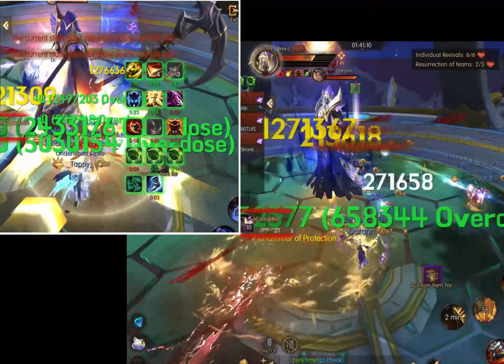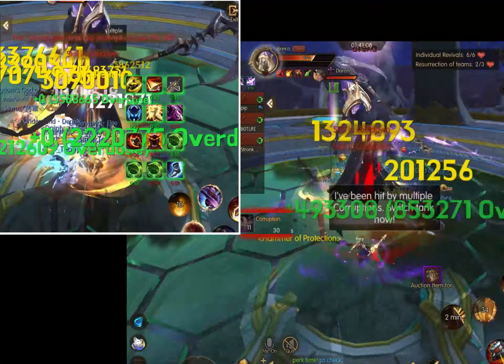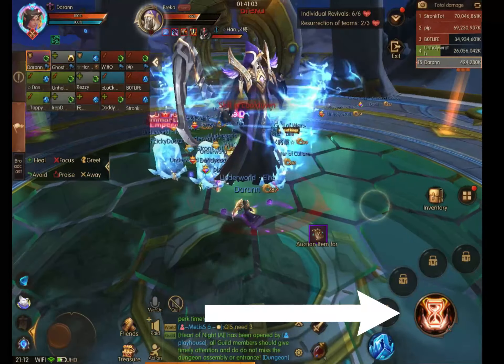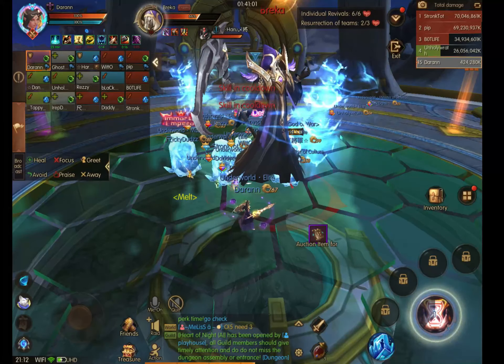Up next we have share damage again. We have numbers around the outside so people can go to the outside and know exactly which markers to meet people at for share damage, and also to separate the share damage a little bit.